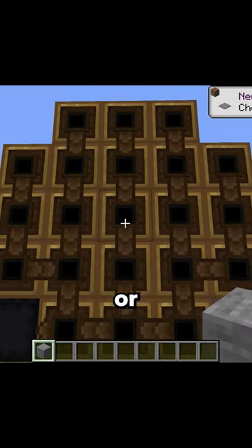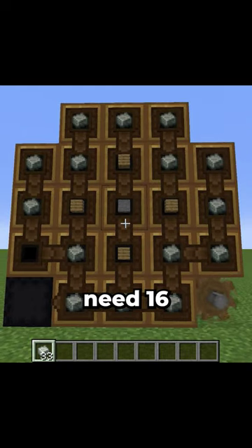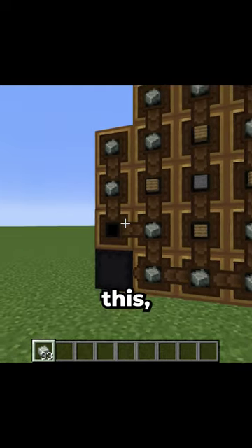You then need one type of stone, polished stone, or pieces of wood arranged like this. You then need 16 pieces of andesite alloy, which when arranged like this will begin crafting automatically.